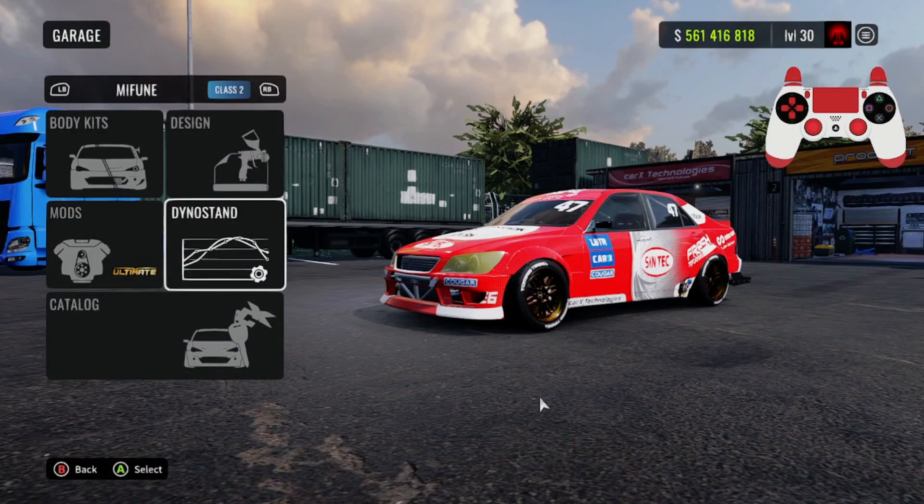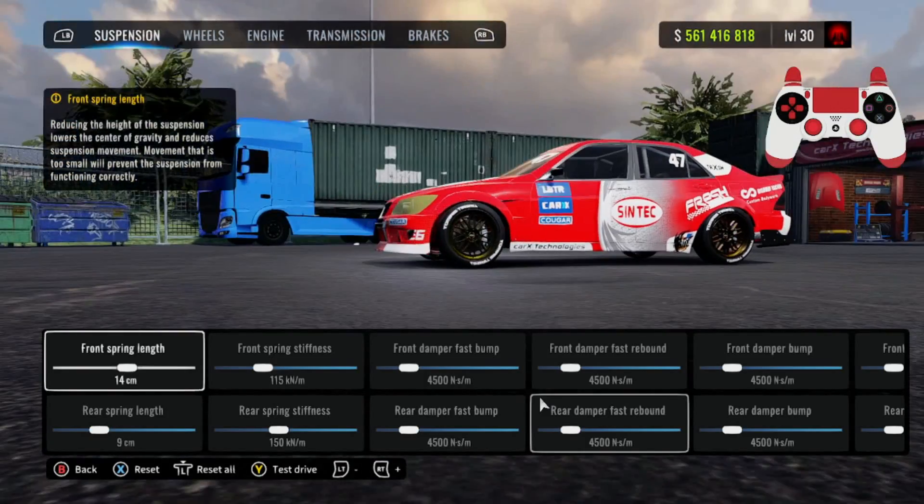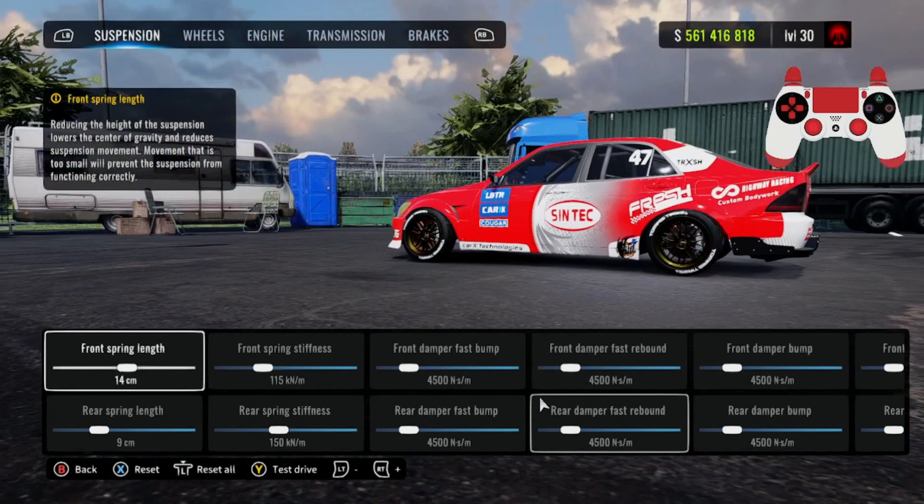Now let's go ahead and get into the dyno stand. After the dyno, we're going to get into some gameplay. I'm going to show you guys the whole tune and then we'll get into gameplay. I'm going to hop into a 90 adhesion lobby, see if I can hit some tandems, and that'll wrap up the video.